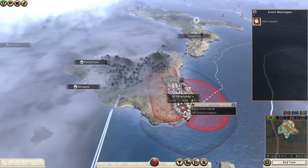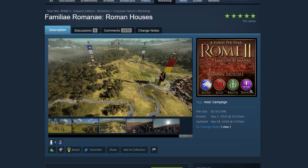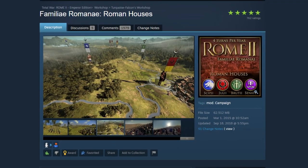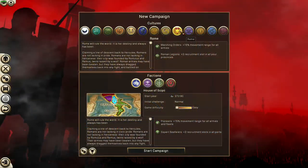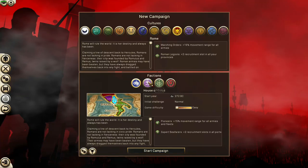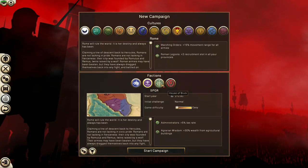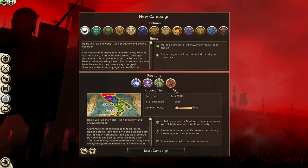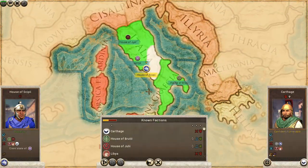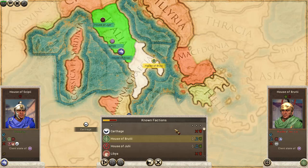Before we get to number 1, I want to give a quick honorable mention to the mod Familiae Rominae — Roman Houses — which splits Rome into three distinct factions: the Julii, the Brutii, and the Scipii, just like in Rome 1. This mod would have been the number 2 spot, but it has a pretty frustrating bug that causes your character's wives to constantly die prematurely. Other than that, it works perfectly, so if you can deal with that bug, this mod is definitely worth checking out, especially if you're into co-op campaigns.